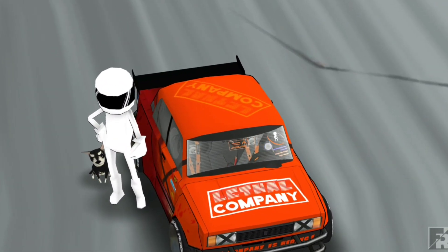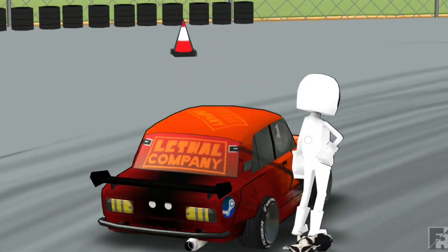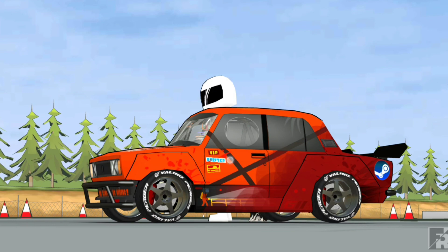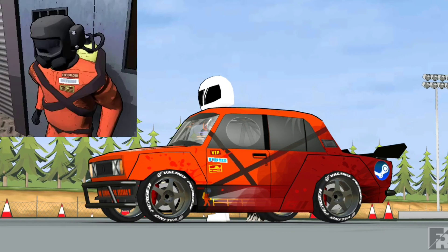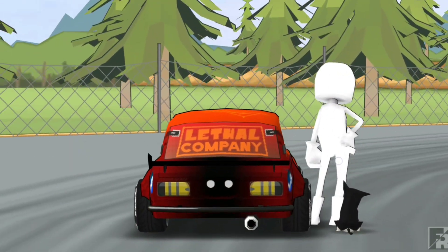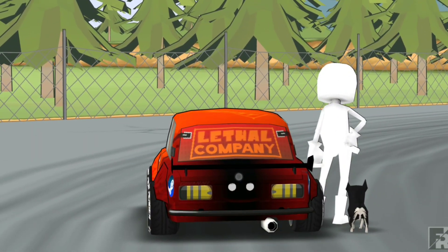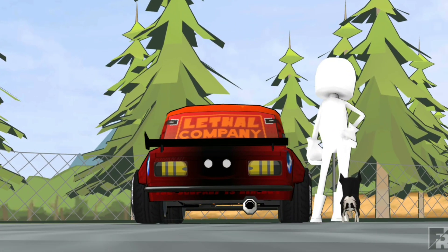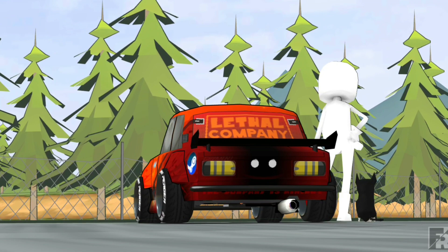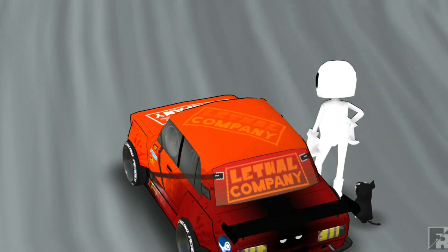Here we have the in-game UI for when you're drifting — you can see the full UI and the whole car is inspired by the suit that the employees have. In the back we have the black fade and the monster eyes, and these are the oxygen tanks that the employees have on their back.